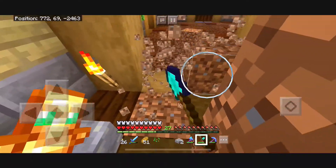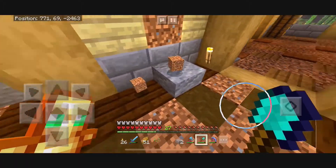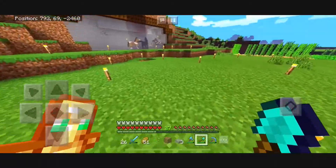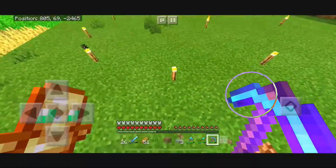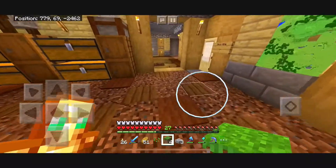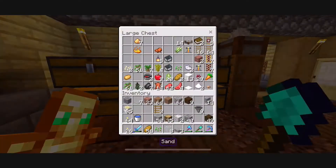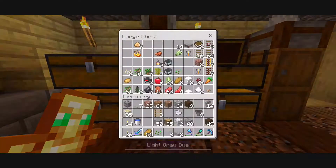I put my glass away because I'm just going to make more and get the right color that I wanted. This is one annoying thing about using these — doing stuff like that's going to be a problem. Let me just do a few of these, put those in here. There we go, and I have the glass in here. Still have some dye left — light gray glass blocks. There we go.